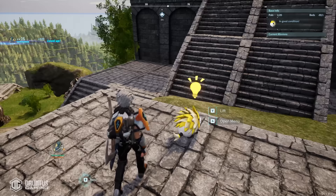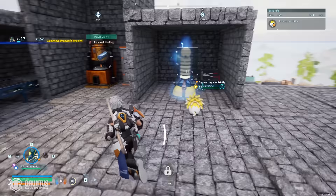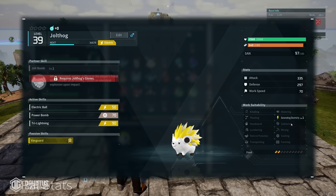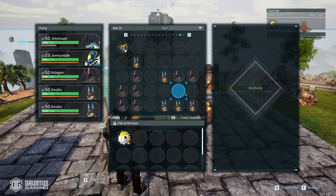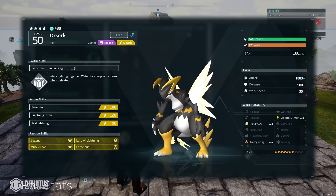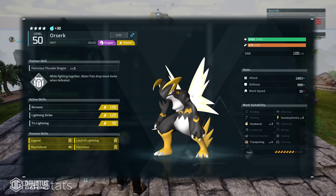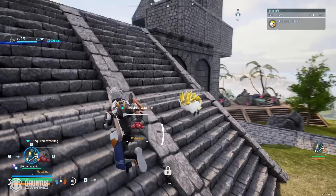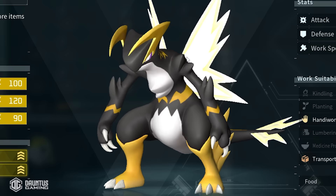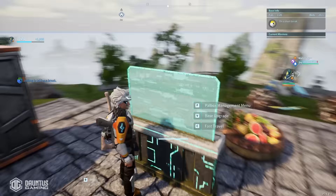For electricity, just stick with a Jolthog. Jolthog is tiny, it doesn't get stuck on anything, it has no issues powering the base all by itself, and it only has level one generating electricity so it won't get distracted with anything else. You might be tempted to use something like an Orzerk with level five generating electricity, but it's a little bit bigger and has other efficiencies that could get in the way. It's safer to have a small Jolthog to keep the power up at all times.